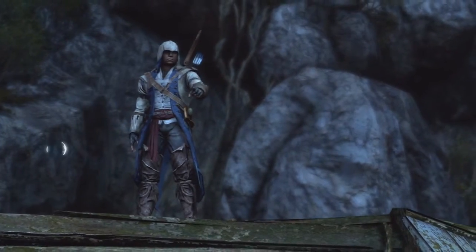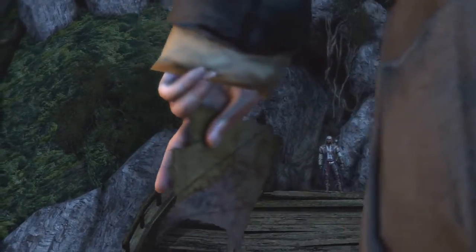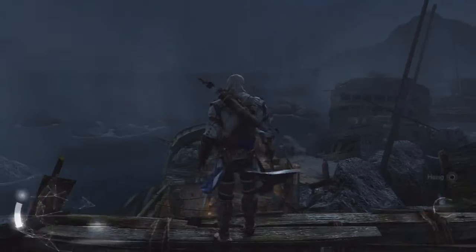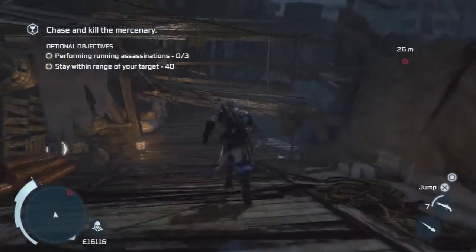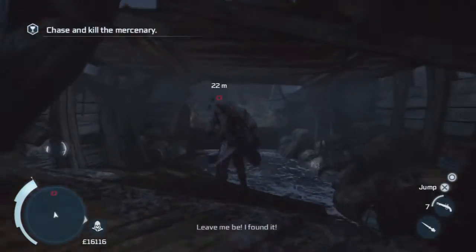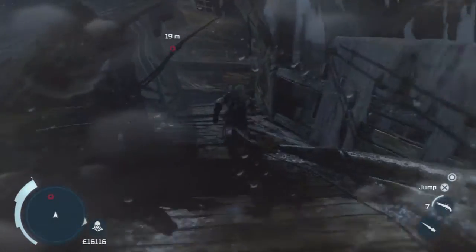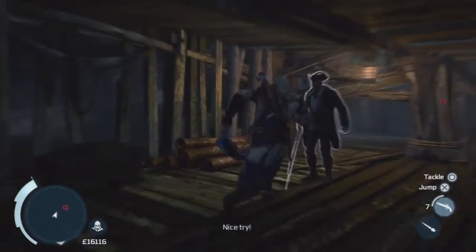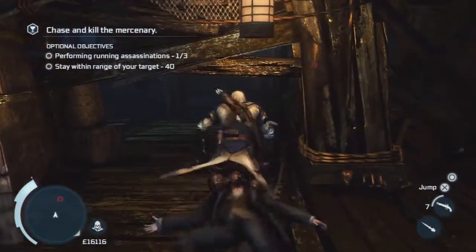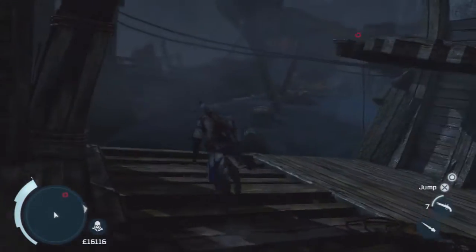You can see the full sync objectives — running assassinations and stay with the target. Like anything really, once you've done it a few times you know where to go, what happens and everything. It's not that easy at first, but you also get to know the route.